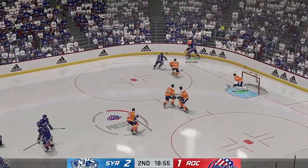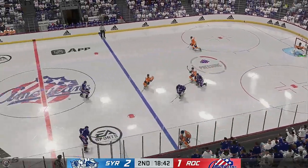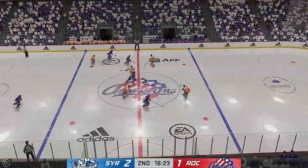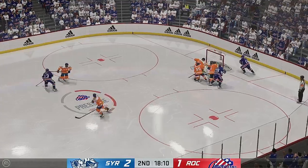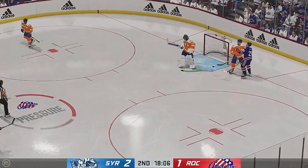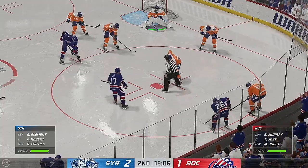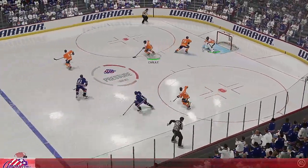He got all of it! No quarter given here as they battle for the loose puck along the boards. Takes the feed from the left side. From his own end he picks up the puck, along the wing, up the neutral zone. Shot — stopped by the goaltender, getting a piece of that one. And we get a whistle as the goaltender decides to hang on. Lots of time left in this period. Syracuse is trying to build on that one goal lead. And they win the draw here in their own end.